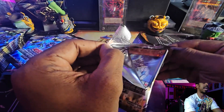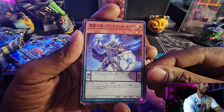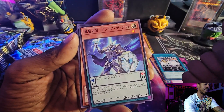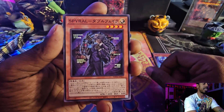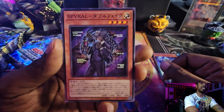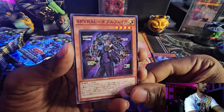It looks like we do get all the rarities, with the exception of — I don't believe this set had ultimate rares or collector's rares. I think it only had secrets and then the one Quarter Century. This one I feel like is a Manadium card, or maybe Crusadia Knight — it's a Pendulum Monster for level rank 11. Oh, this is the Spiral Double Agent — this card was actually TCG in the 2023 tins. So it's now available in the OCG as well.